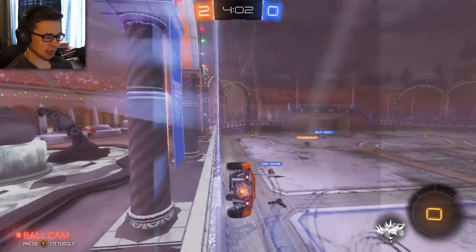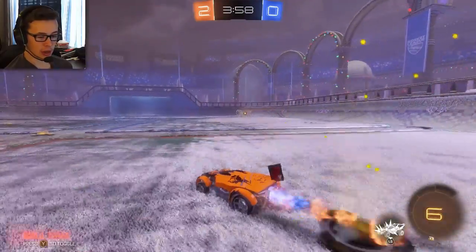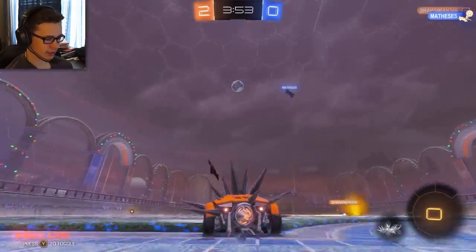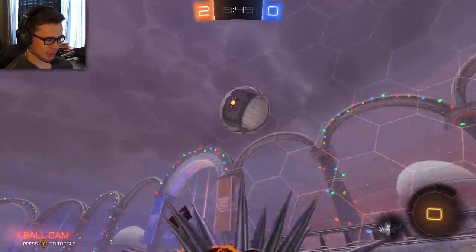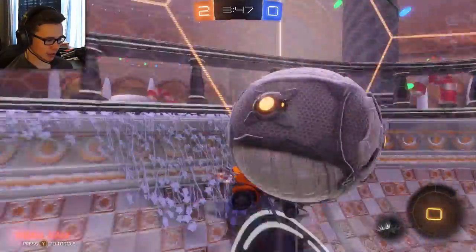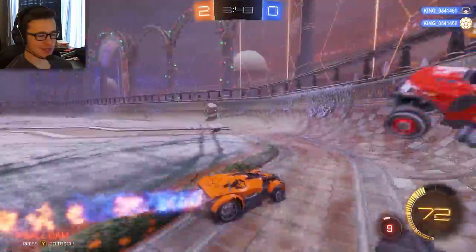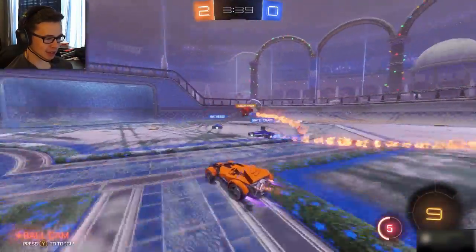Right now I have the spiky car power-up. I can activate it and literally just run into the ball — the ball sticks to me and I just ride it to the goal. Come on, get close enough... there we go, it stuck to me! That's the idea — you just ride it straight into the goal.